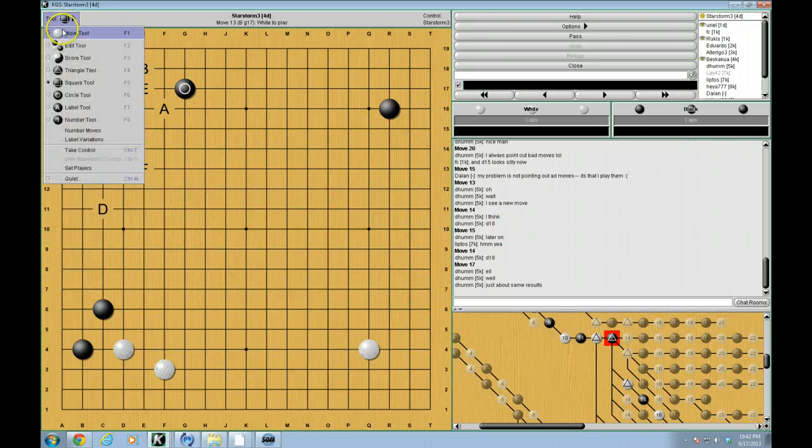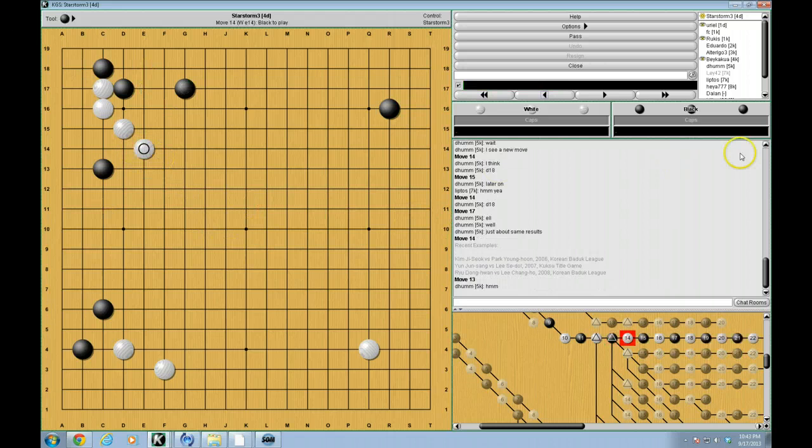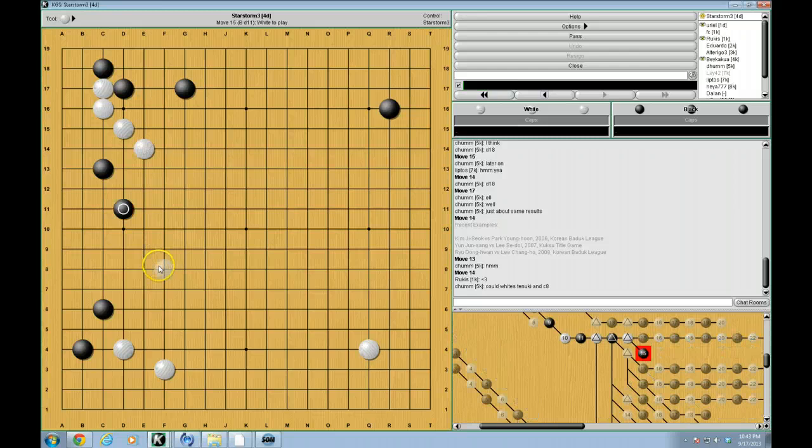So this move — E17 — is actually the move that we're really going to focus on. In a number of recent games, this has been a pretty common move. I should note that this is another move that requires the ladder. You have to have the ladder to play this move, as we'll talk about in a second. Actually, the old-fashioned move that players used to do is this one. But the reason why they stopped was because of what happened next — black would usually play something along these lines.